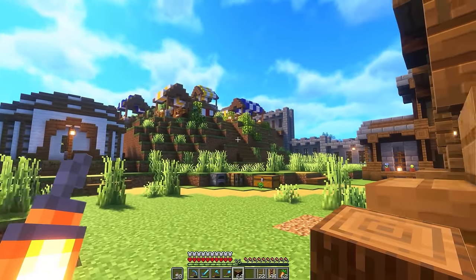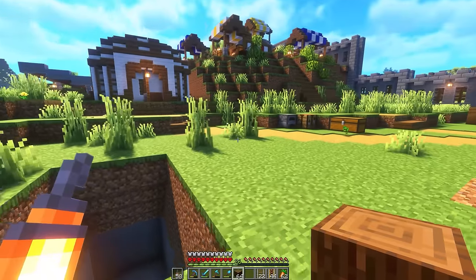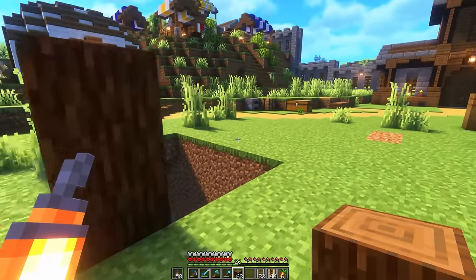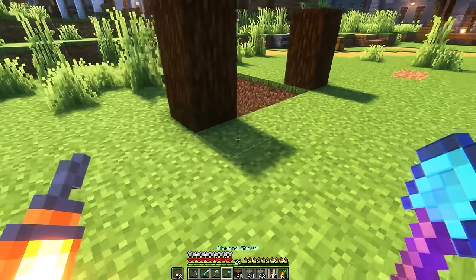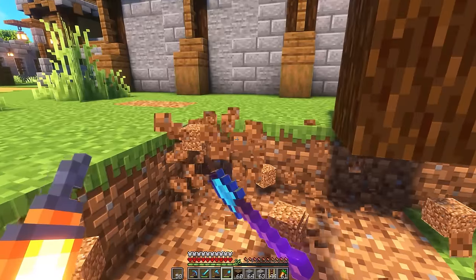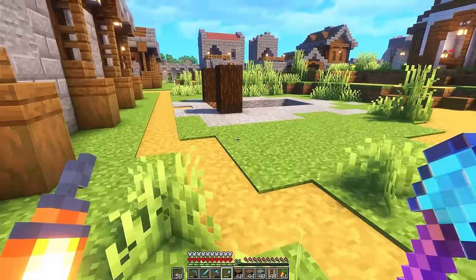We're back at the medieval city and I've linked up our metro station all the way over here. I'm wanting to make this entrance a lot different from the first one - that one is more of a modern style metro. There's not really any medieval style metros because that didn't really exist back then. I want to make a kind of little building that's going to serve as our actual entrance - kind of embedded in some stone. I'm going to remove all this grass and replace it with stone and andesite. Then I'll link up our pathways to this as well.